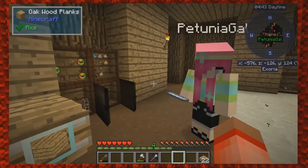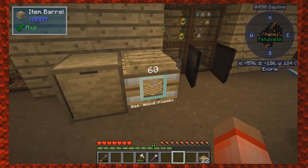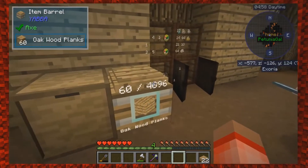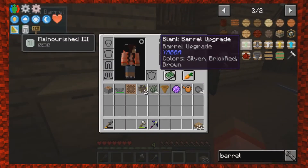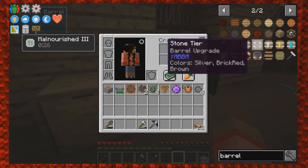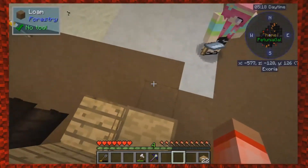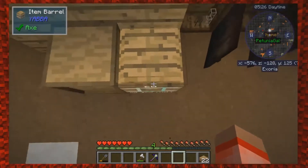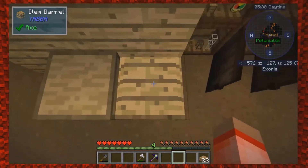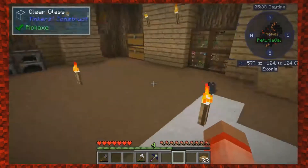I saw a snapshot for upcoming vanilla Minecraft — they're adding barrels! They're gonna be a little different. These hold up to 4,000 with upgrades. I've never seen the Yabba ones; these are basically the same. This is going to be in 1.14 — the texture looks almost exactly like that. These would be great for all that ash we have around here since the chest is already almost full.